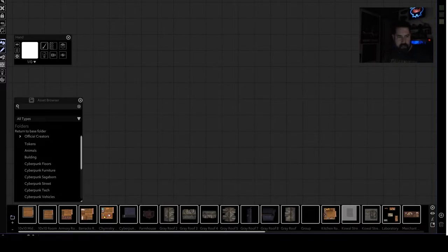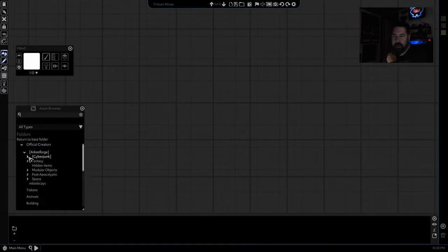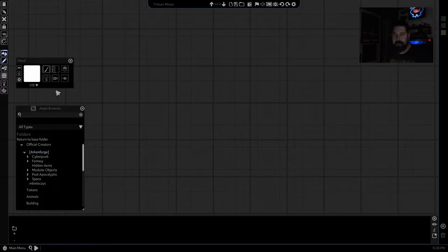All right, we've got the cursor now so let's cover some quick basics. Everything's moved over — the asset browser is where we find all the different things we use to build the map. The hand tool is definitely new; the old Arkinforge used a wheel around every object. The hand allows us to manipulate things, change colors, move layers up and down, change lighting, and so on. We'll cover stuff as I start using it.